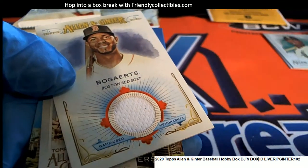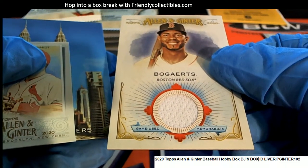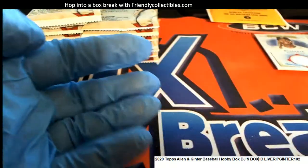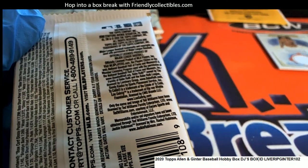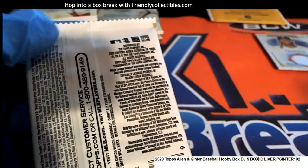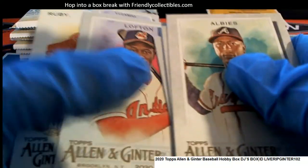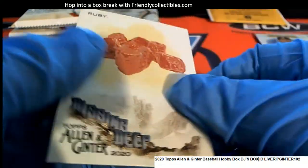The next hit that comes out of here is a relic — Red Sox. Nice one right there. So we've had a Giants and a Red Sox relic. Hopefully every box has an auto, right? It doesn't guarantee an auto per box, but I'd love to see one come out. Anything could come out of here — we're not guaranteed any particular kind of hit, just that there is going to be one more hit. I hope it's an auto.